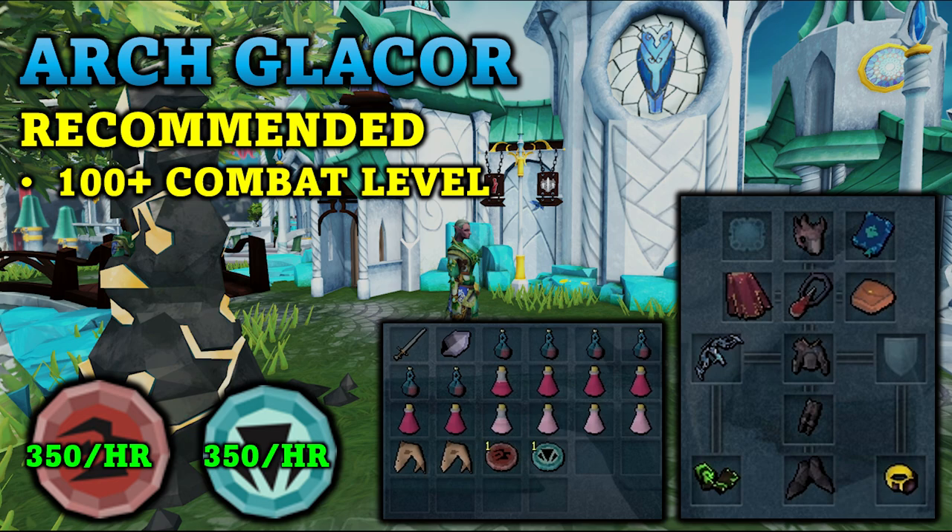If you have Overloads those of course help, but you will want to make sure to bring those Charming Potions for additional charms. You are going to be fighting the Arch Glacier on easy mode with no mechanics, so he will be quite easy and you will be able to get around 350 of both crimson and blue charms per hour.